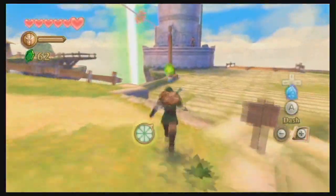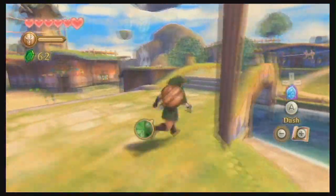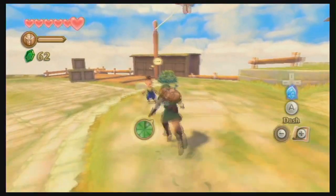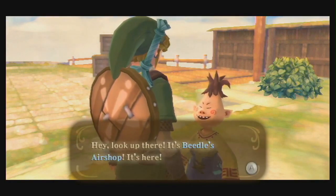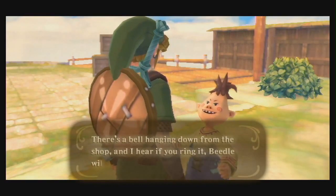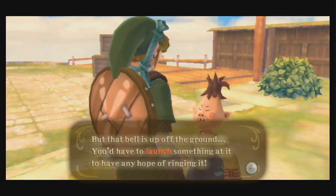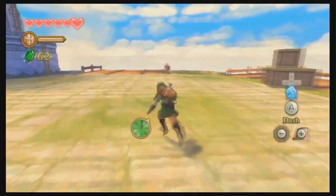Have we voiced everyone on Skyloft? Maybe - there's at least one other person we haven't voiced but she won't appear till later. Stamina fruit - I know where I want to go. Look up there, it's Beetle's airship! He sells bugs. There's a bell hanging down from the shop - I hear if you ring it, Beetle will stop for you and pick you up. But the bell is up off the ground, you'd have to launch something at it to ring it.